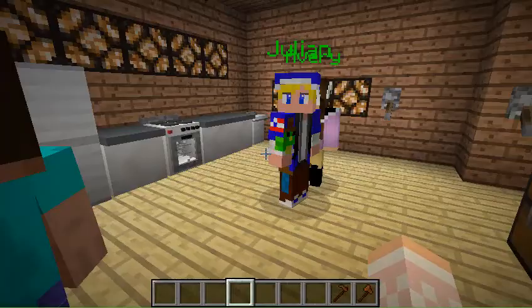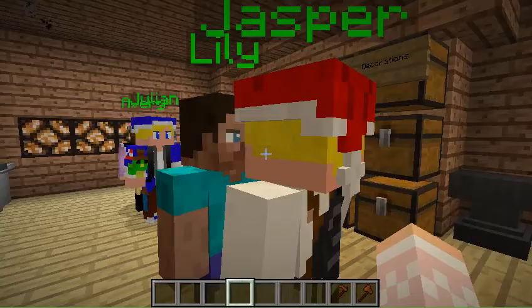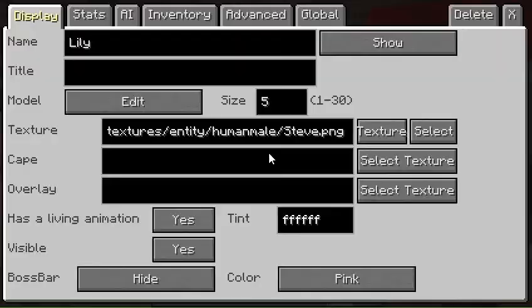So they're chatting right now, but we're going to edit this NPC's name to Cole. We're going to have their name shown. You can hide it, show it, or just show it when you're attacking this mob, but we're not going to be attacking Cole for now.